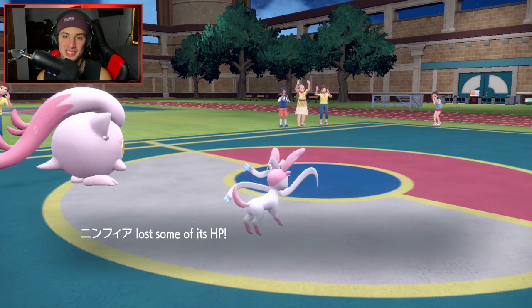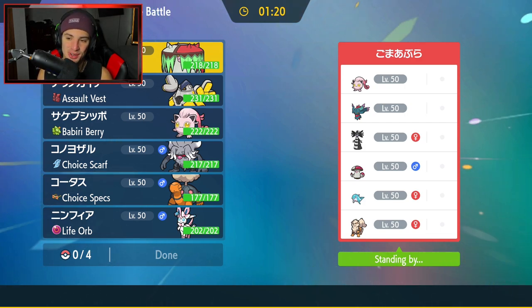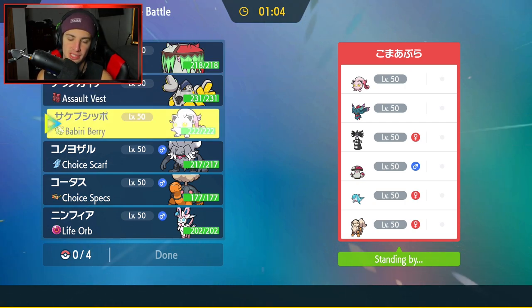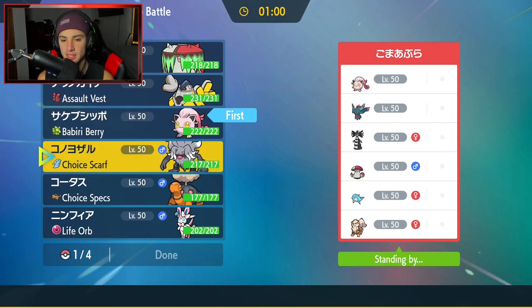We're going for back-to-back victories. Would you look at this — second match coming at you guys. We're going up against the same team, though maybe not the same opponent. Scream Tail, Fluttermane, Gothitelle — you guys know the deal. How should I lead this one? I definitely want to pop Trick Room — Trick Room is going to be our best friend. Same lead is going to be perfect for us — Annihilape and Scream Tail work really, really well.